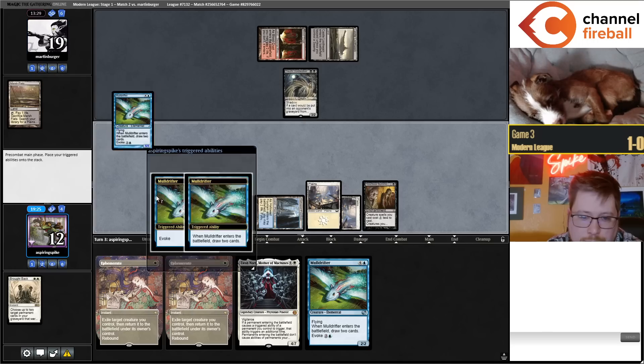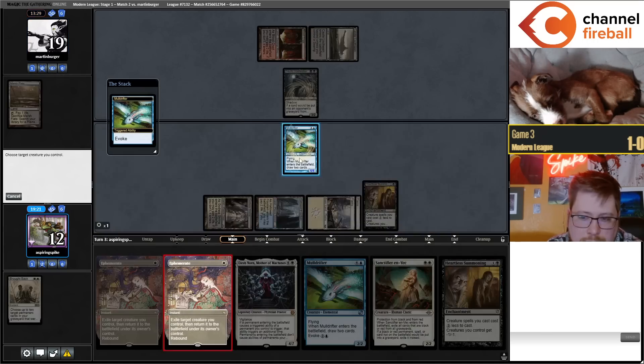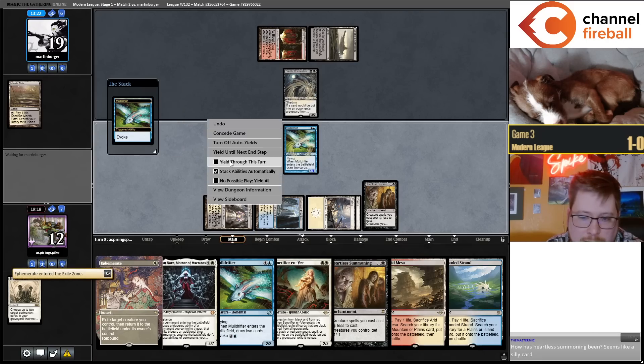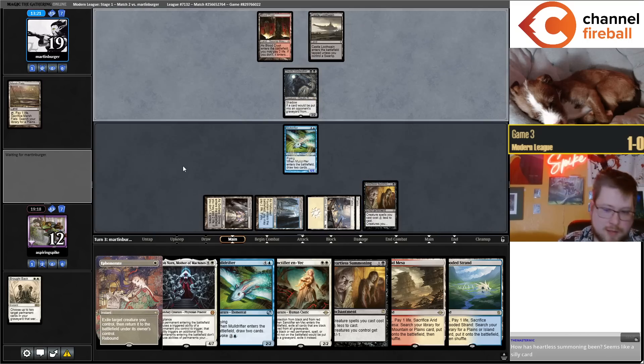No one into Mole Drifter Ephemerate — Heartless Summoning is insane in this deck. The deck is very much built with Summoning in mind. Summoning is basically zero mana here, and the next turn is going to be like plus four mana.